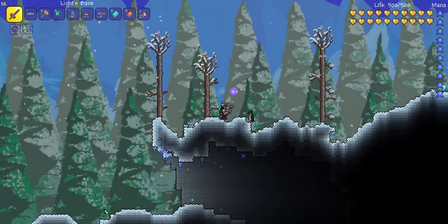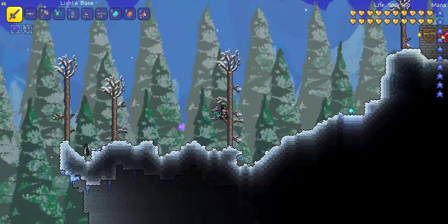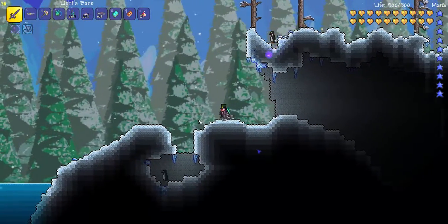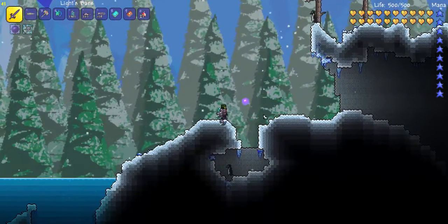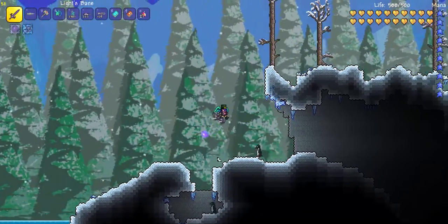Hello everyone, this is Woodman, and today I'm going to be taking a look at the Light's Bane, which is a pretty early game sword. It's actually really not hard to get at all. If you have corruption in your world, all you're going to need to do is get 10 Demonite Bars.